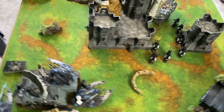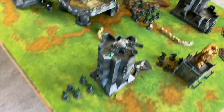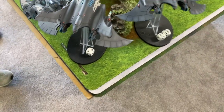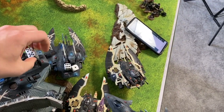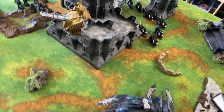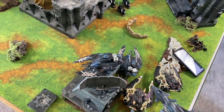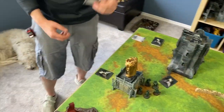That's the end of Dark Angels Turn 1. No morale tests for Mike since his squad was wiped. I scored Overwhelming Firepower — one victory point. I'm going to discard Secure Objective One since I can't get to it with the Wave Serpent sitting on it. We'll be back with Eldar Turn 1.